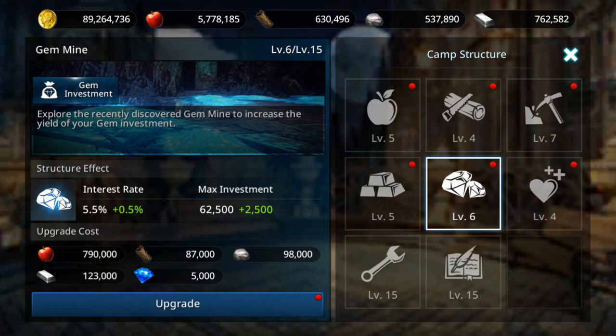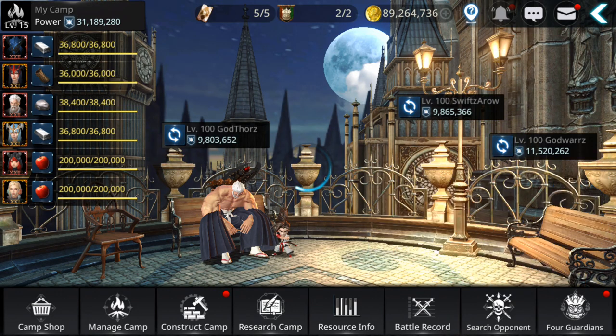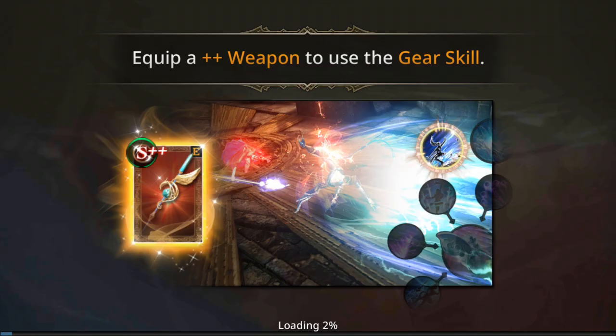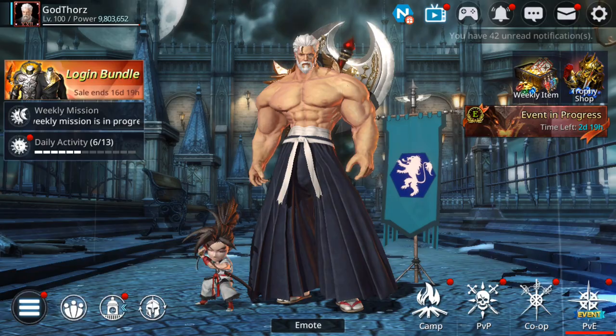Keeping gems invested in the gem mine also helps save you from spending them all. We often tend to spend most of our gems on pets or gear and get nothing back, so it's actually a smart move.